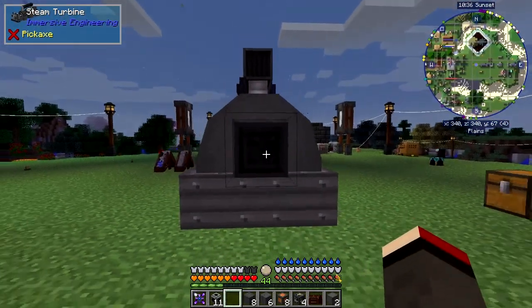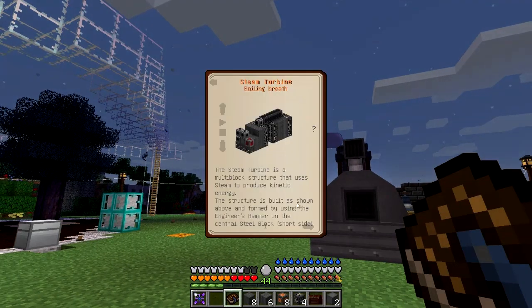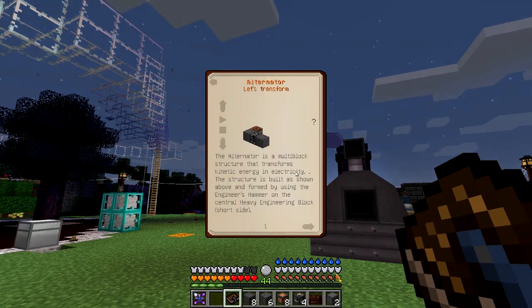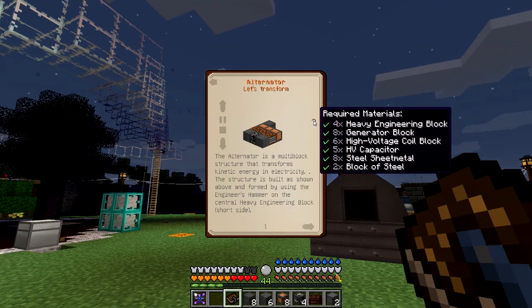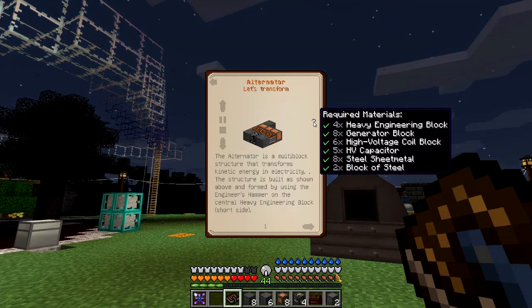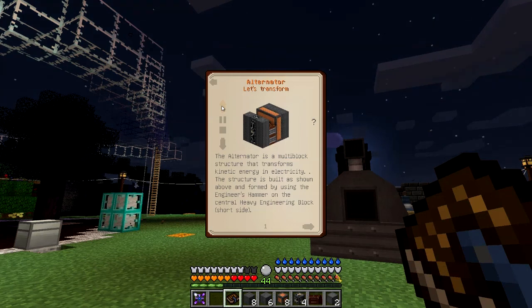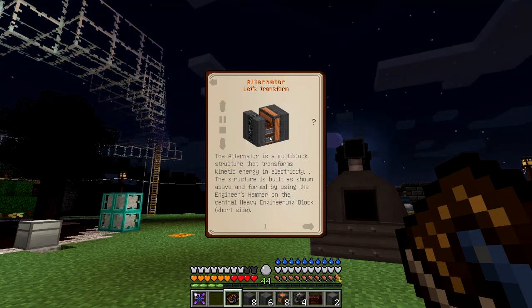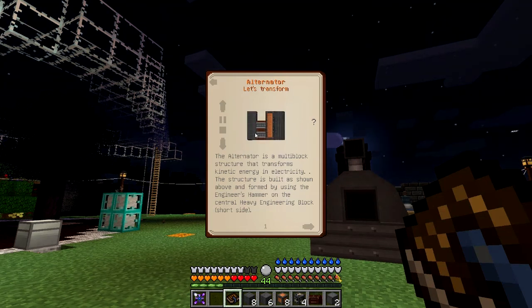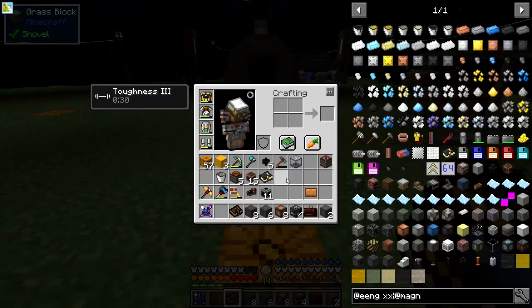The last thing we need to do is put down the accumulator, which goes on the end of this block. Actually, we can also go to the alternator — that's what we need. There are quite a lot of parts involved: heavy engineering blocks, four generator blocks, high voltage coils, six HV capacitors, eight steel sheet metal, two blocks of steel. It's a lot of materials. Let's look at the machine — I think this end is where we need to connect it.